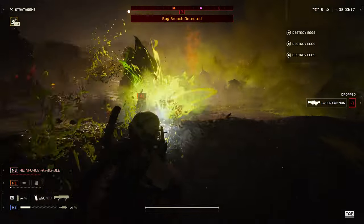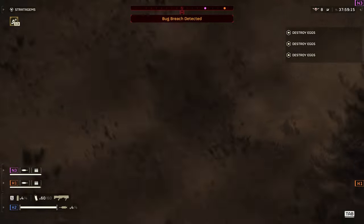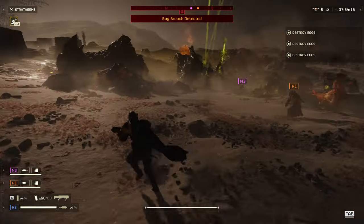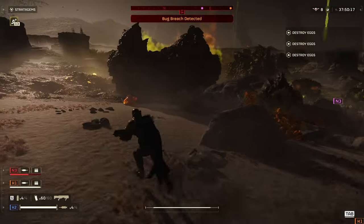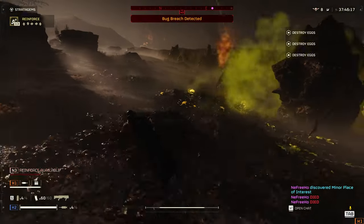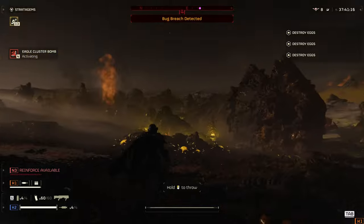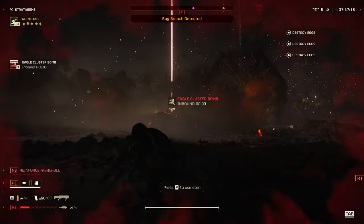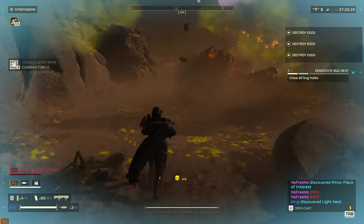SEAF officials report that even armoured vehicles deployed against this menace can and will get melted if exposed to the acid for prolonged periods. Furthermore, the Bile Spewers can also shoot from a long to medium range, a bit like a mortar support weapon, and thus currently resemble the closest thing that the Terminids have as artillery. Reports of low-orbit super destroyers also indicate that large specimens are able to fire into space and possibly threaten space-faring vessels in orbit.